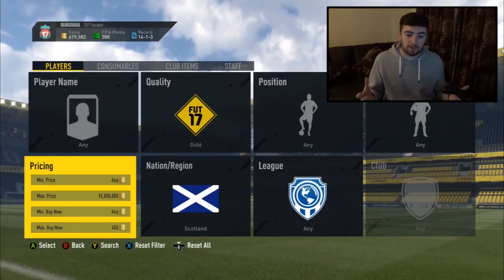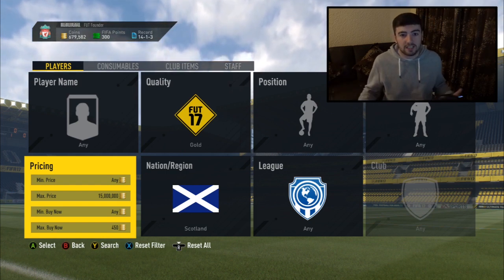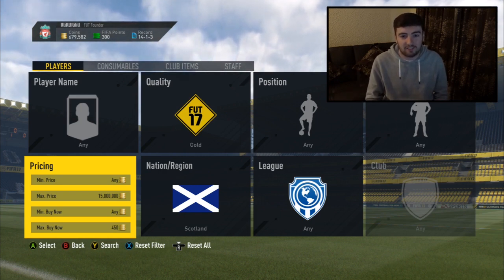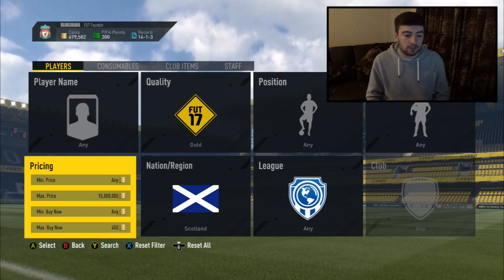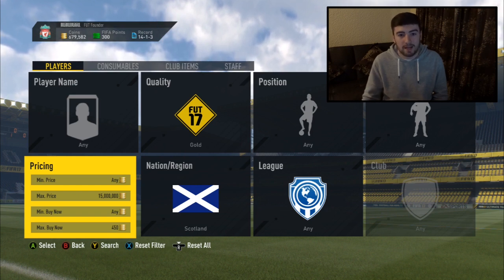We've got England versus Scotland, so I'm actually going to be sniping some gold and silver Scotland players. There are only 11 gold Scotland players on the game, so they could actually be very good to snipe. This is incredibly low risk - the filter is gold Scottish at 450 buy now. These players sell on easily anyway for 350 regardless of the squad builder challenges, so worst case you're only losing 100 coins per player.